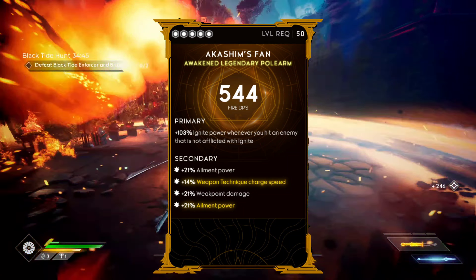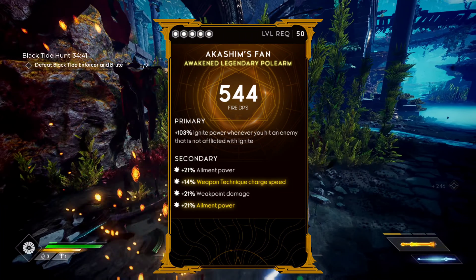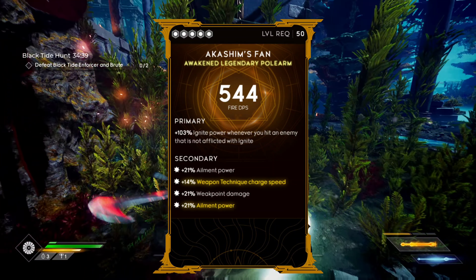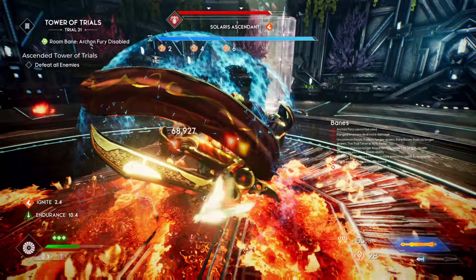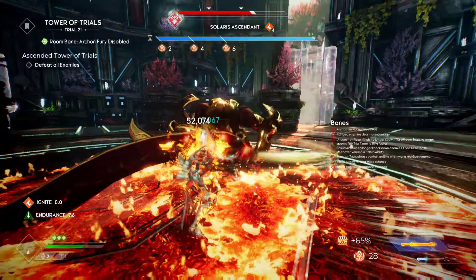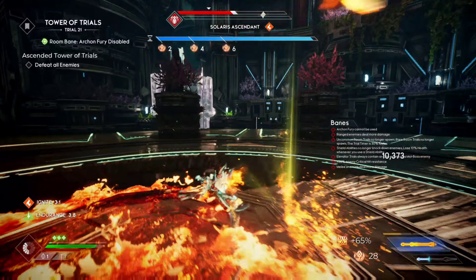Next we have Akashim's Fan. We definitely want this because the primary reads: we get 103% ignite power whenever you hit an enemy that's not afflicted with ignite. The best place I found to use this is whenever we're doing a polarity attack and switching over to enemies that don't have ignite on them — it actually causes them to explode fairly easily. So this is great for that.